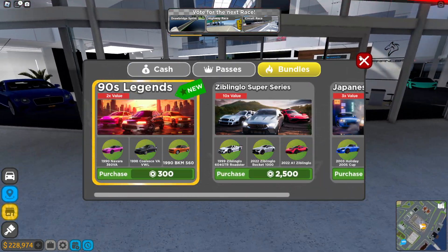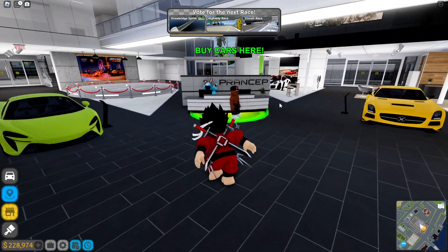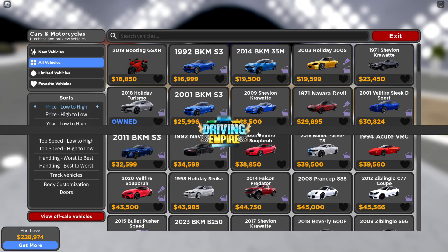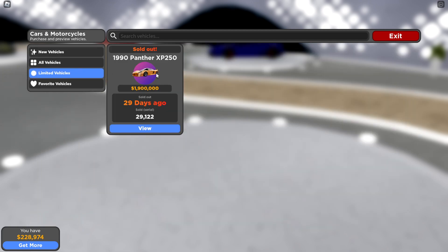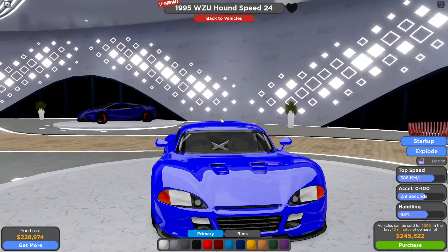This is the brand new bundle — the 90s Legends. You can buy three cars for 300 Robux in Driving Empire. Driving Empire has a brand new deal where you can buy three of these new cars. Wait, this one is sold out, so this other one is new — it's the new car for 240.